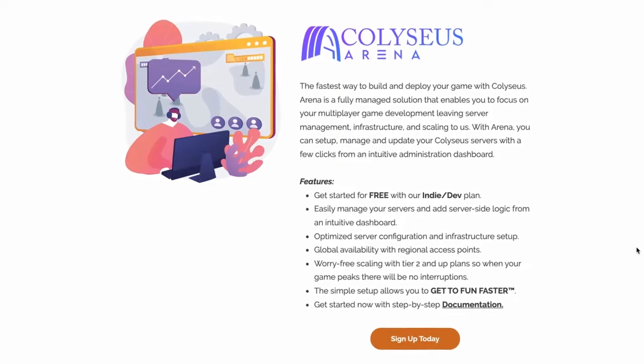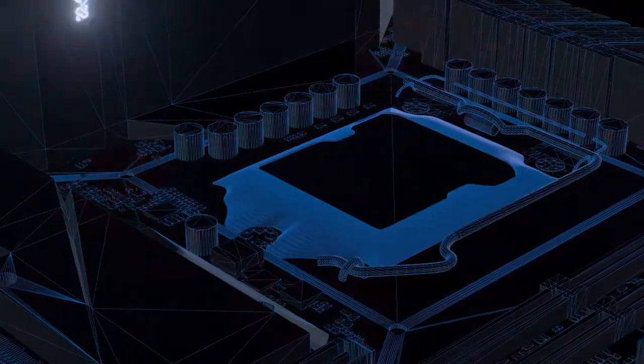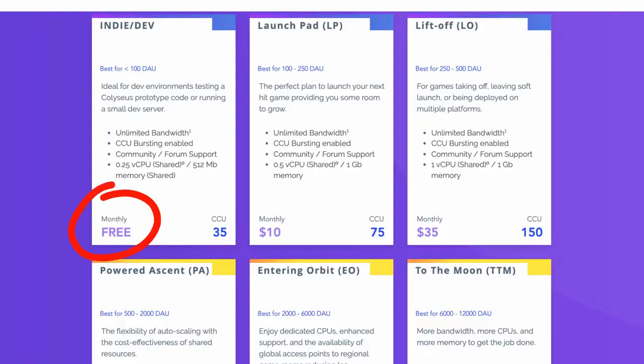First up is Arena, which is the official Klesias cloud hosting solution. The service is fairly new, but it is built specifically for Klesias and will handle all the requirements of a multiplayer game server. The other two solutions are more polished, but they are general purpose solutions with caveats you'll have to keep in mind. Arena has a free plan that you can use to give it a test run as a development environment, or in production when your game is new and there's only a limited number of people connected at any given time.